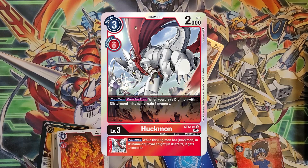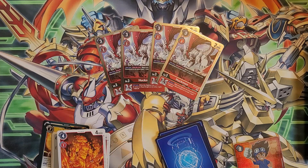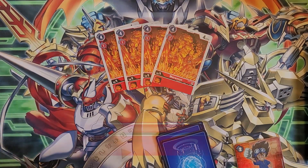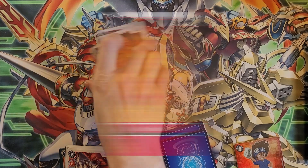Four of a new Huckmon: once per turn when you play a Sistermon, you gain one memory. Its inherit, when this guy has Huckmon in his name and Royal Knight in his traits, it gets a thousand DP. That's okay — it's an all-turns buff but it's still just one thousand. For level fours, Marimon is just a cheap evolution cost vanilla — we'll be replacing this.